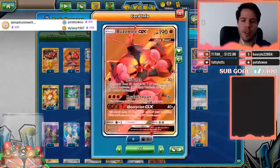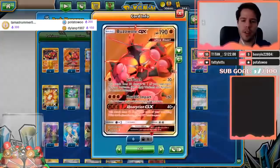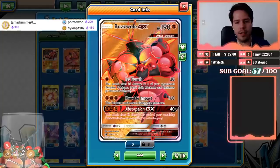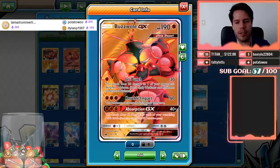Buzzwole-GX has Jet Punch, which deals 30 damage and also 30 damage to the bench. Knuckle Impact deals 160 damage but Buzzwole can't attack next turn. The GX attack, Absorption GX, deals 40 damage for each of your remaining Prize cards — really good in the early stages of the game but gets worse as the game goes on.